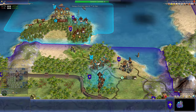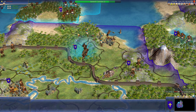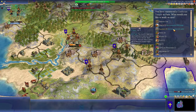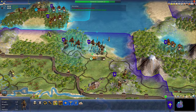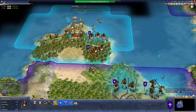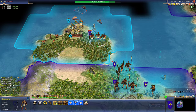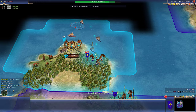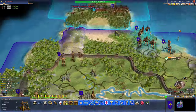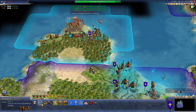Two more turns. We should be able to take that. He's only got a swordsman and an axeman. He is attacking me, but I should win that. And I did. So let's go here, just defend. Actually, send him. They don't have walls. They're not on a hill, so it should be pretty easy to take out. Granary... let's take out their defenses. We'll hit them next turn and it'll be over.